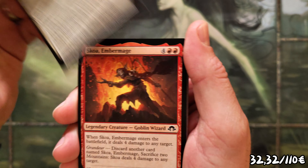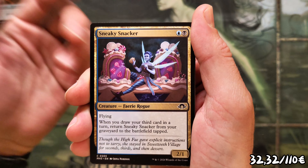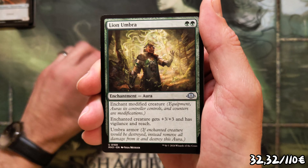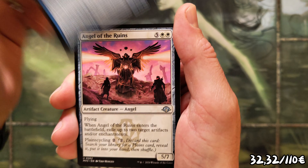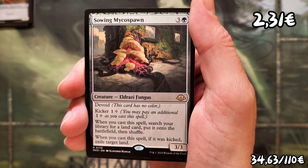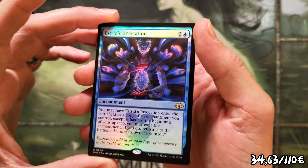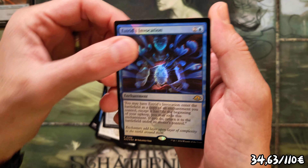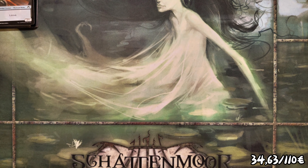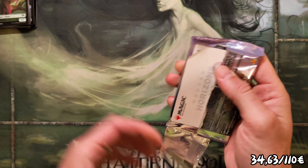Third pack: Cross Claw, Umbra Visionary, Tasker, Sneaky Snacker — another solid commander card right there. Messenger Specimen and the Microspawn, sure, why not. And an Invocation foil — this one pops, but sadly it's worth nothing.